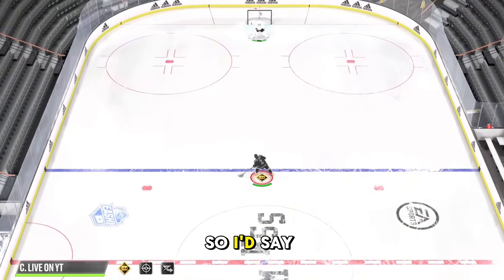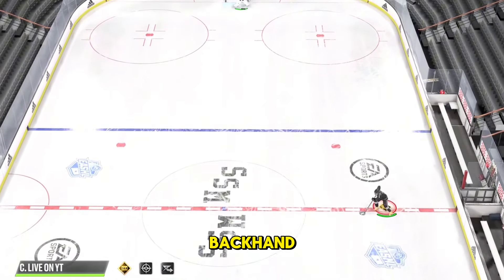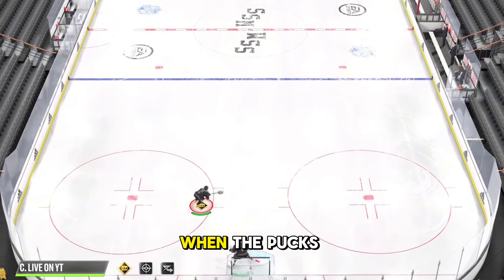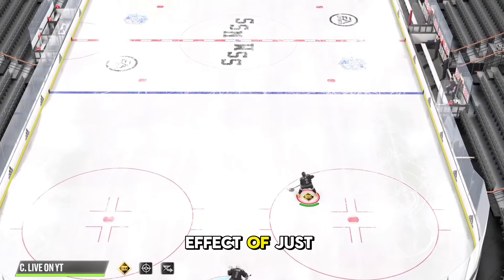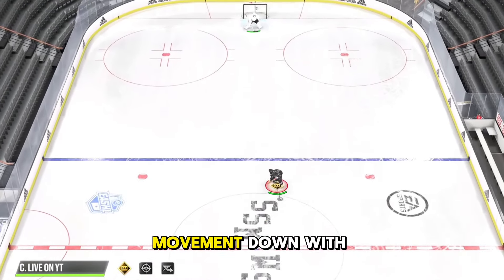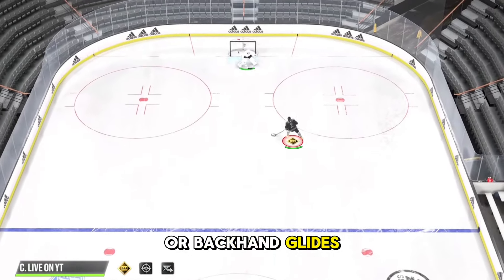The next step from simple L2ing would be just holding it on your forehand or backhand to tighten up your turns. You see here how my guy does a pretty tight turn and the puck is protected. Other than when the puck's directly in front of me, I have my back to the play most of the time, which is a side effect of how they've nerfed L2ing this year. Once you have this basic turn movement down, you can start pulling it over using your forehand or backhand glides to tighten it up.